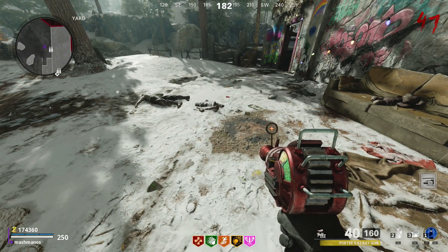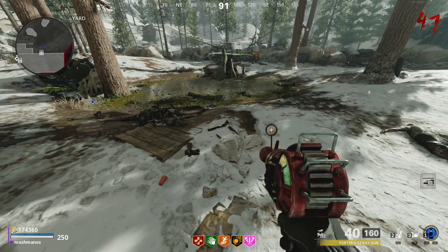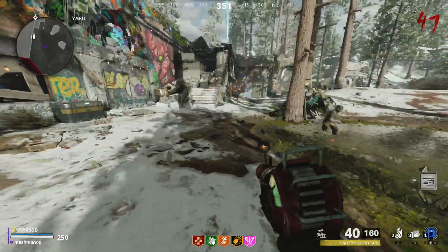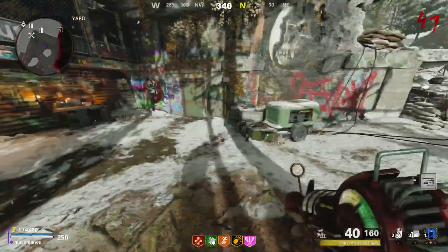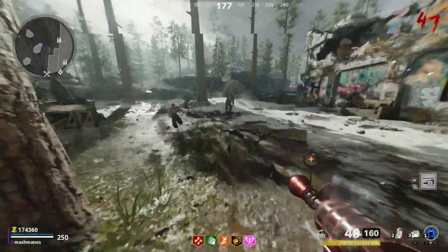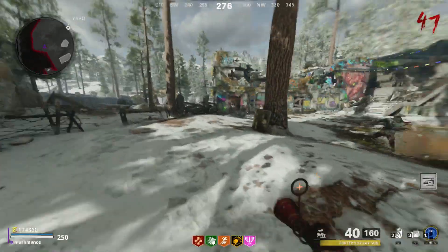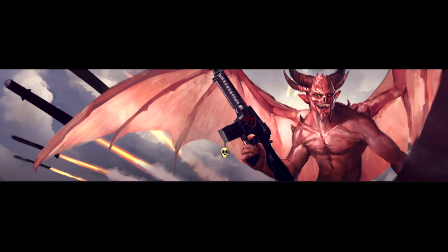Welcome back to another guide for Cold War Zombies. This time we are looking at the Dark Ops Challenges for Zombies within Black Ops Cold War. These challenges do not show up in the challenge area telling you what to do — they are hidden challenges that pop up on screen when achieved. They have been around since Black Ops 3 and Black Ops 4 and are always popular with hardcore zombies players. In this episode we are looking at our final regular calling card of the series, called Reaper of the Undead, and it says kill 1 million enemies.